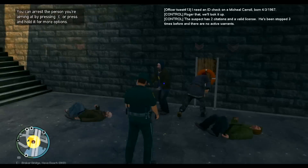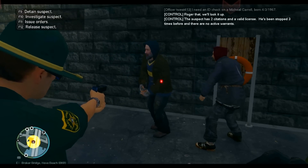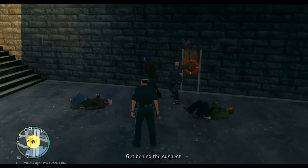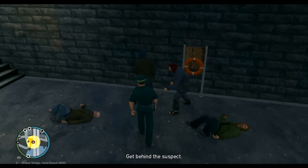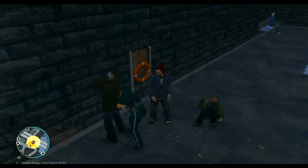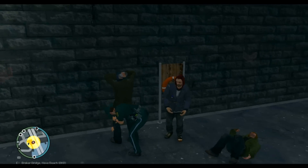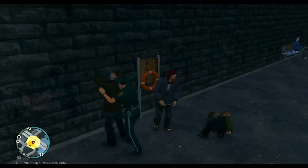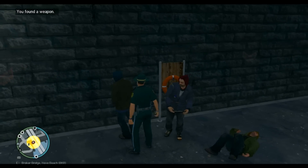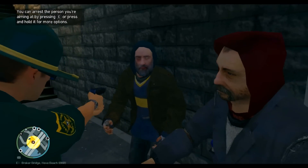The results come up at the top: valid license, cited two times, no warrants — so he's harmless. I'm going to go ahead and frisk him. Hit F9 this time to frisk. This other guy hit me, so I'm about to arrest him. The first one doesn't have anything so I'll release him — but wait, a weapon? Okay, so now I'm going to arrest him.